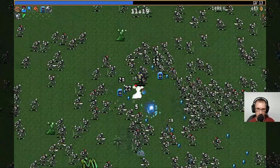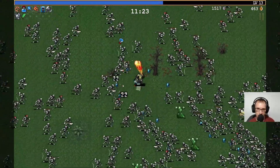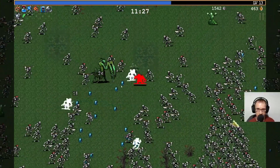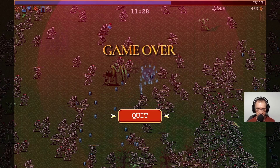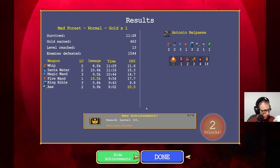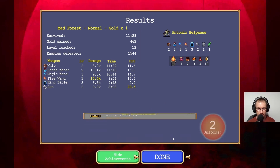We're doomed. Oh my goodness - how have I stayed alive? We did alright there, though. Did all right there. Hold six different weapons at once - yes, we'll accept that. Unlocks empty tome. Unlocks crown - we'll accept the crown.